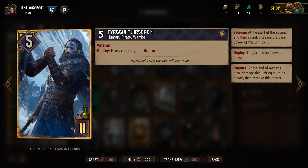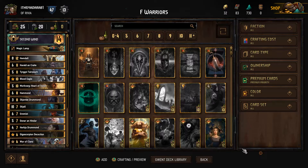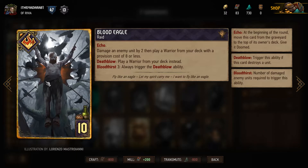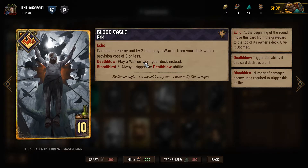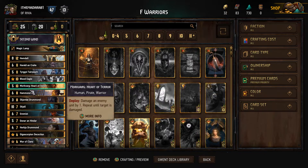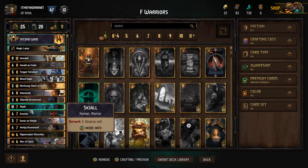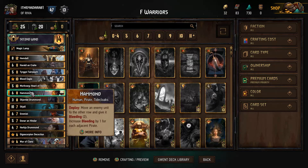He gives a unit Rupture, which means they just blow up — I think Shield saves it though. This is the new echo card for Skellige, which is supposed to be really powerful. You damage a unit by two, then you play a warrior from your deck with eight provisions or less, and if it's a deathblow you play any warrior from your deck — and your deck is like all warriors. This is an older card where you keep repeating damage until you actually damage them, which works well if they have armor.